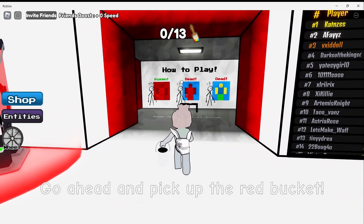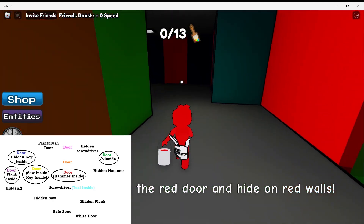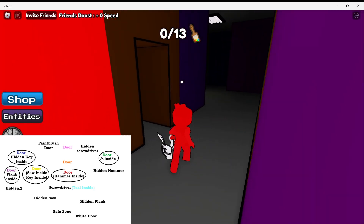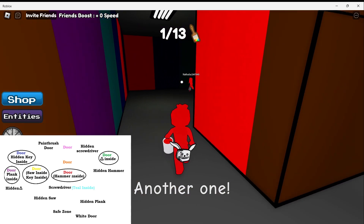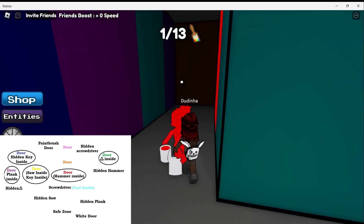So first thing we need to do is use our black paint and grab the red paint. We will go to the right, almost till the end here, we will turn left and we're looking for a little room with a paintbrush. Once you get it, we will leave the room and go right again and right. Keep going straight — we're looking for our second paintbrush.